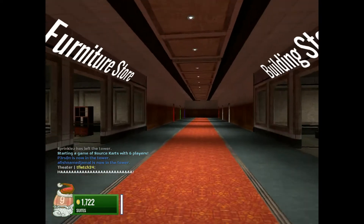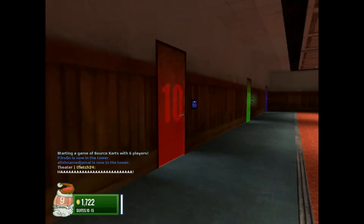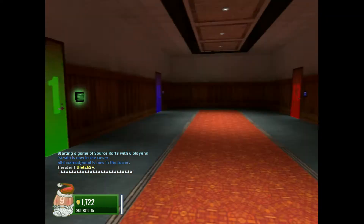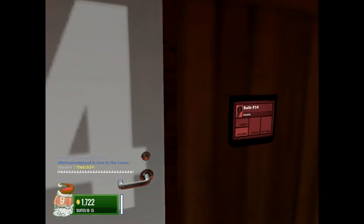Oh, there it is! Green doors usually mean it's available. Blue doors mean anyone can come in. Red doors — I'm not quite sure — I think red doors mean occupied. And then the grey color doors means...